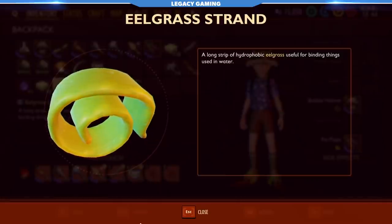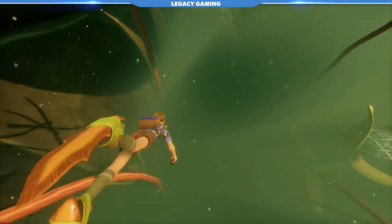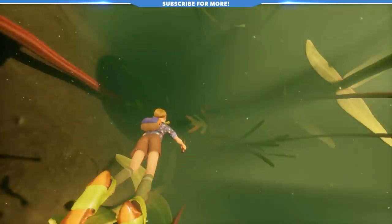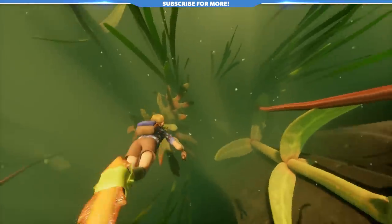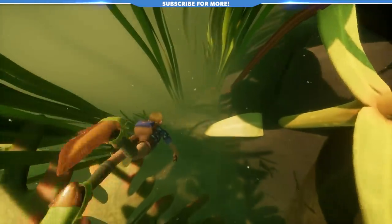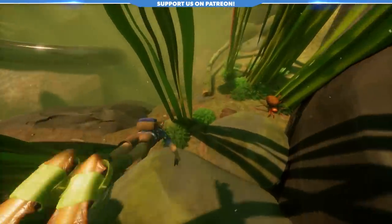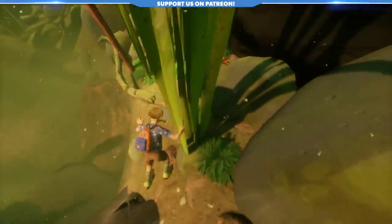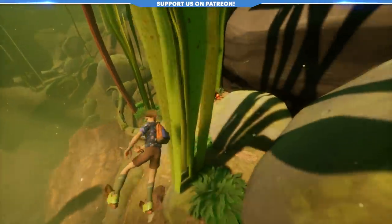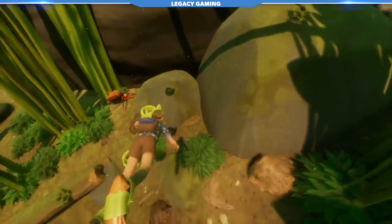Unfortunately, fin flops also require eelgrass strands to craft. Remember that peblet dagger we had you craft? Dive a little further down into the water and you'll come across wavy eelgrass all over the bottom of the pond. You'll likely have to make a few trips due to the limited air supply, but trust me, it's worth it. You should shoot for around six strands to start out, and obviously get more if you can, as you'll need this resource for a lot more things going forward.